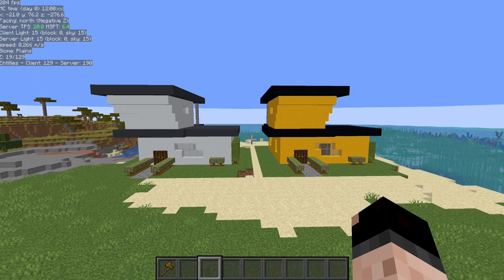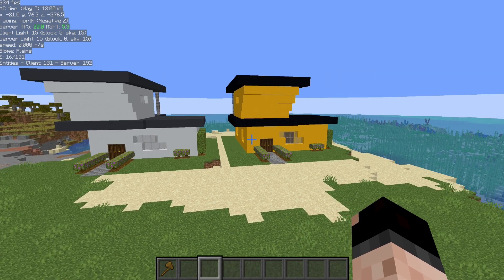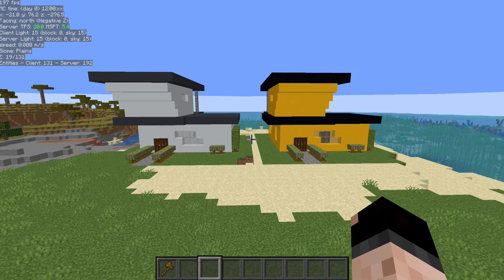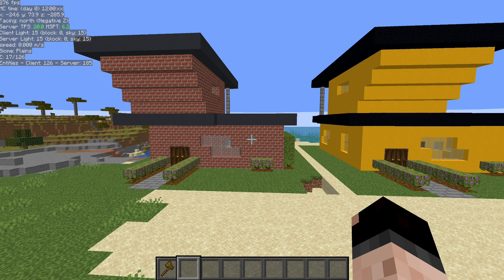Now I can have the two versions side by side and decide which direction I want to go. It's much easier to compare that way instead of doing screenshots, or I can put changes on both and see which ones I like better and choose a path to build with. This is another benefit of WorldEdit right here.